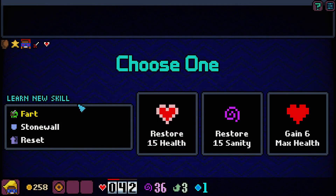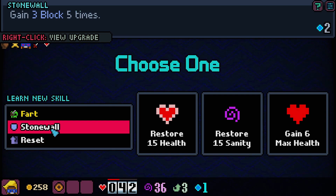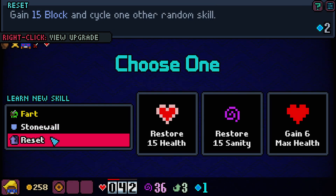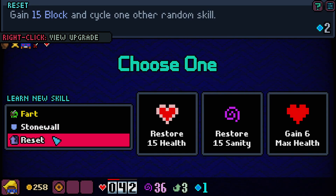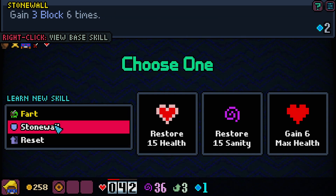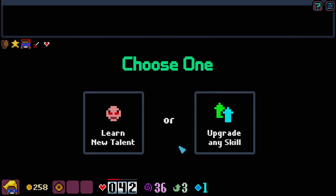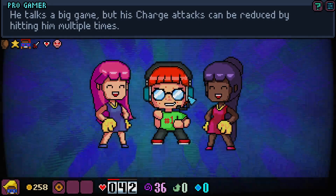This game is actually a lot of fun — shockingly, it has a lot of strategy in it. Fart deals 4 pure damage. Reset sounds really good. Stonewall gives 3 block 5 times — that's 15. They're both worth that. Plus 2 thorns — why not? I think we'd take a tough challenge again and see what happens.